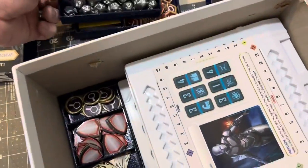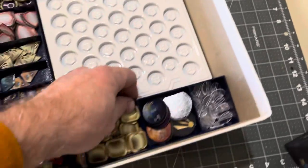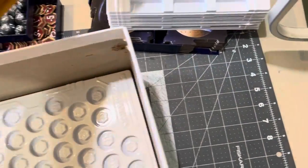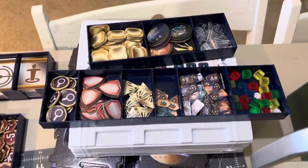All of the dice are in here. Character consoles fit nicely in there, and we've got tokens — and more tokens in there.